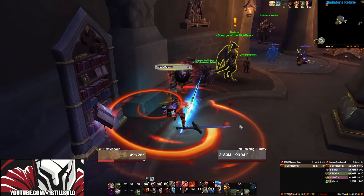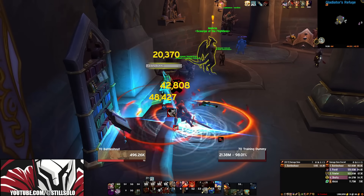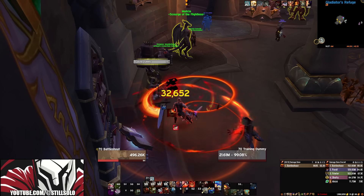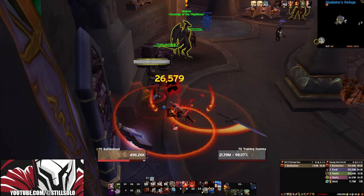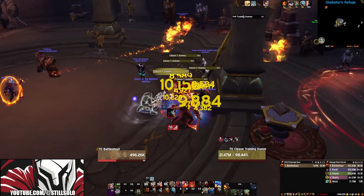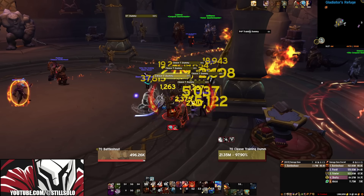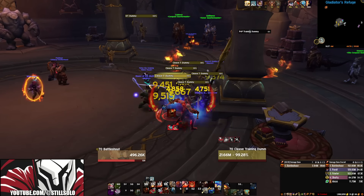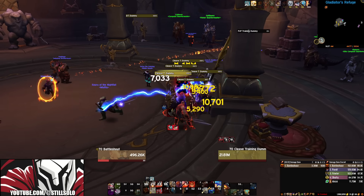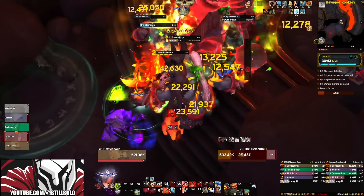One really cool thing about this add-on is that it knows when you're fighting one mob versus multiple targets. For example, as a Fury Warrior, when you're fighting just one target, you really don't need to be using Whirlwind unless you don't have anything else to push. But when you're in AoE, you should be using it every four abilities to let your other abilities cleave. So when some adds show up, the add-on updates and tells you to start using Whirlwind to switch over to your AoE rotation — and this all happens dynamically. You don't have to do anything.